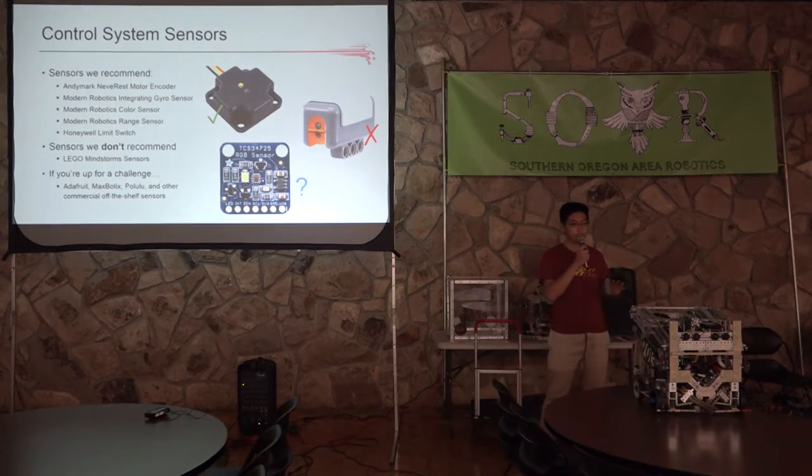Now I'm going to get into some applications of control systems. This is just a list of sensors we recommend: the AndyMark Neverrest motor encoders, many Modern Robotics sensors like the integrating gyro, color sensor, and range sensor, as well as limit switches like the Honeywell limit switch. Sensors we don't recommend are the Lego NXT Mindstorm sensors, as the Modern Robotics sensors are much more reliable and easier to use for programming.